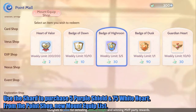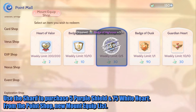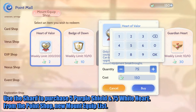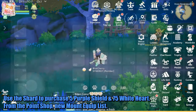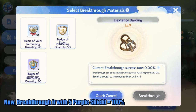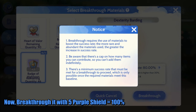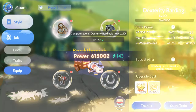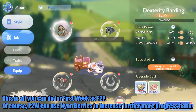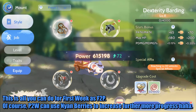Use the shards to purchase 5 purple shields and 75 white hearts from the point shop's new mount equip list. Then breakthrough with 5 purple shields at 100%. This is all you can do for the first week as free-to-play. Of course, Pay2Win players can use Nyan Berries to make further progress.